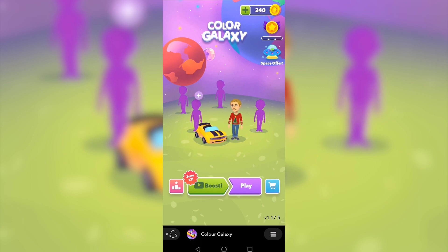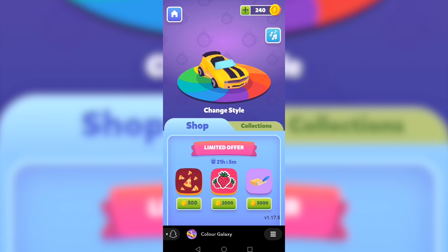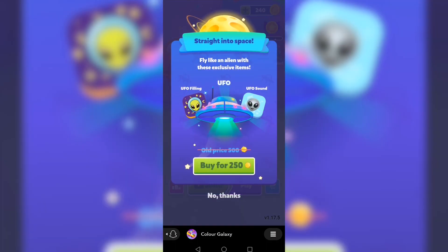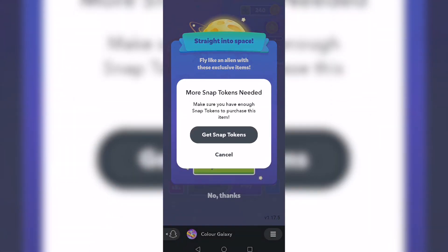When you're playing a game you'll also see in-game tokens at the top right — those are different from Snap Tokens. If you go to the shop, it loads up the in-game tokens you earn for free, which are separate from Snap Tokens. To use Snap Tokens specifically, you go back and click on 'Special Offers.' In this case there's a space-themed offer — tap on it to see what's available.